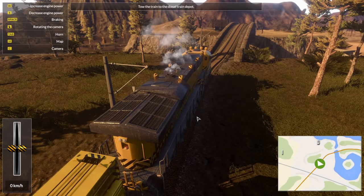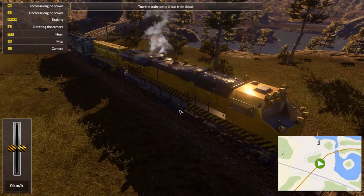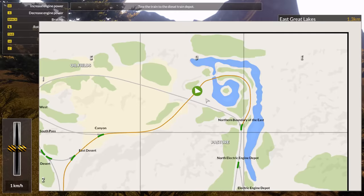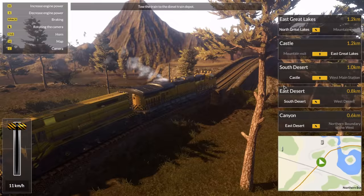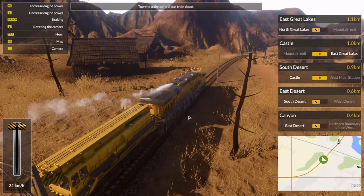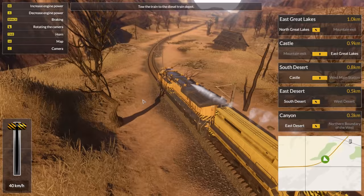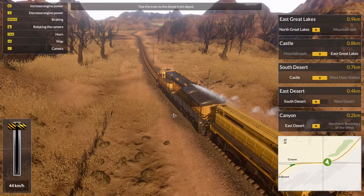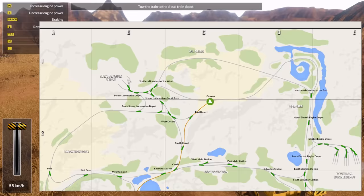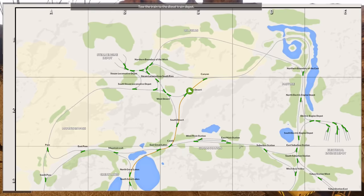Tow the train to the diesel train depot. Oh, do we have it in tow? Yeah, we do! Alright, let's go! I guess I can go there — let's go down there, pedal to the metal. I guess we could go in reverse as well, but I didn't even notice this bloody crane. Look at it — to lift entire trains, I guess? That's quite interesting. I like this sort of wild west place here. Also, the music is kind of western-y. Steam locomotive depot — oh, that's the steam engine depot. There we go. So I'm assuming that's the diesel one? Diesel engine depot. Yep, that's where we came from.